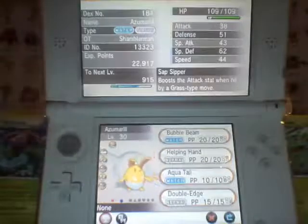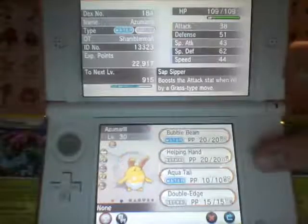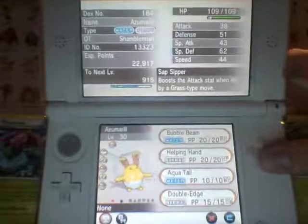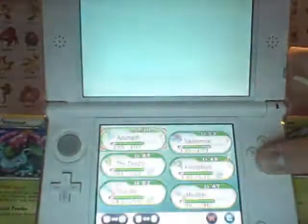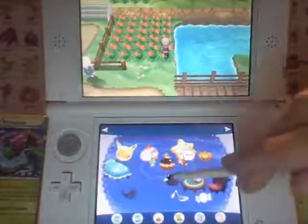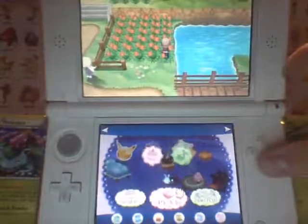It's got the default moves on it and just threw a repeat ball at it. Looks very, very cool. It's got Sap Sipper on it. I wish it had Huge Power but it's all good — it's still really useful as a switch-in if you need it to be. Loving that new Water-Fairy type. This thing is a beast, very versatile, very competitive usage right now. We're going to go ahead and show this off in a battle to show you guys how awesome this little lady is.